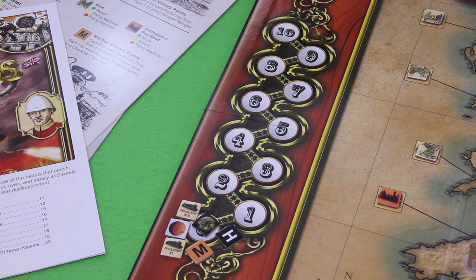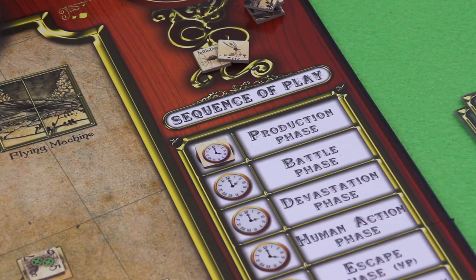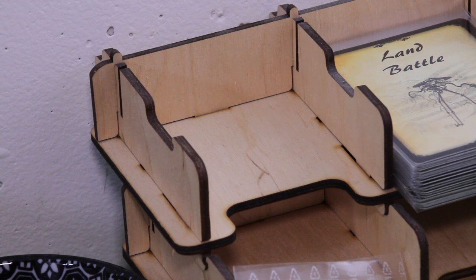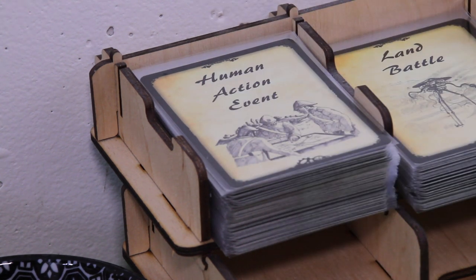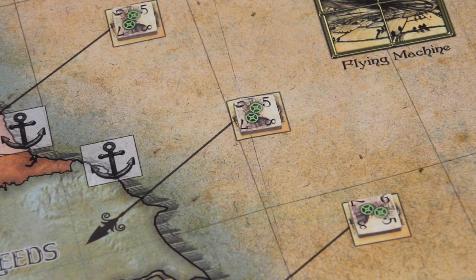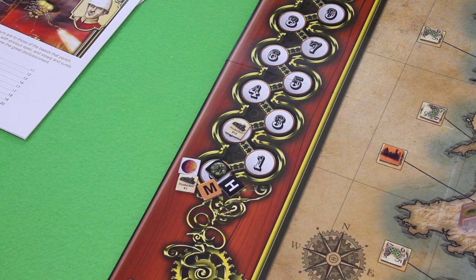Without further ado, let's get right into the game. I'll explain all the rules as I go. We always start each round with a production phase. We check our event deck to see if something happens during this phase. After shuffling and cutting the deck, no event triggers during the production phase — the next card will trigger during the human action phase. We jump into production, counting all the gears on our production side. We start with 20 production points, which is not really bad.